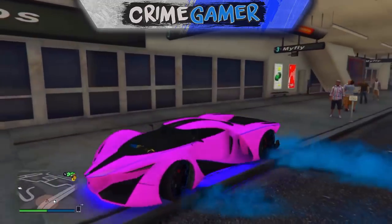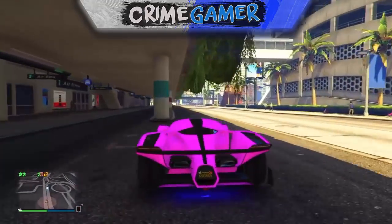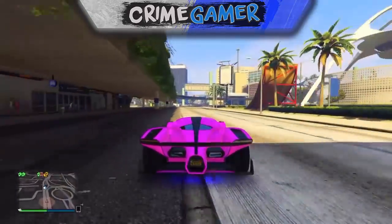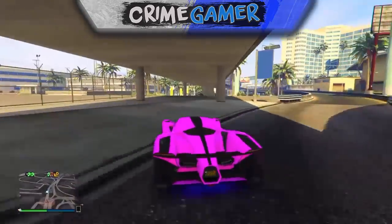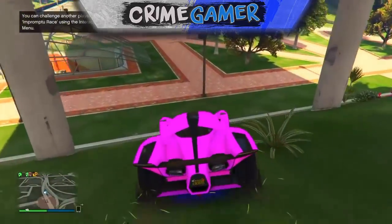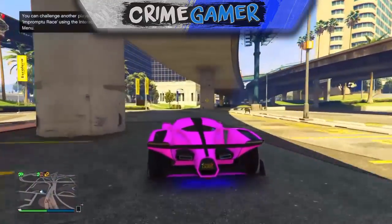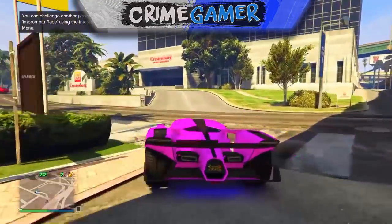This Creator mode in free mode glitch will allow you to spawn props and cars and stuff like that into free mode. I don't think your friends can see them, but let me know if they can. You can be in god mode as well if you're in a different camera view, and you can do this in public sessions, friends sessions, and invite only.